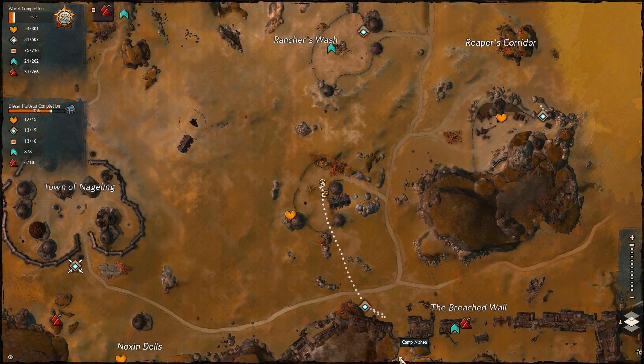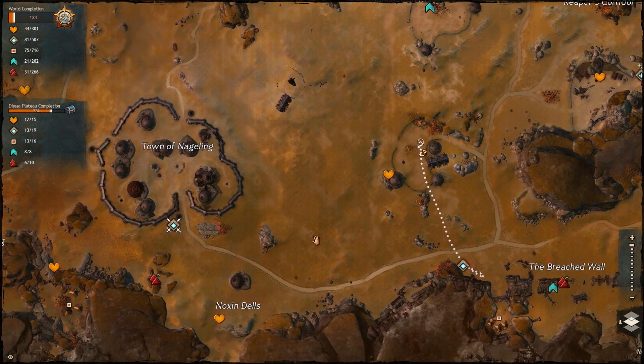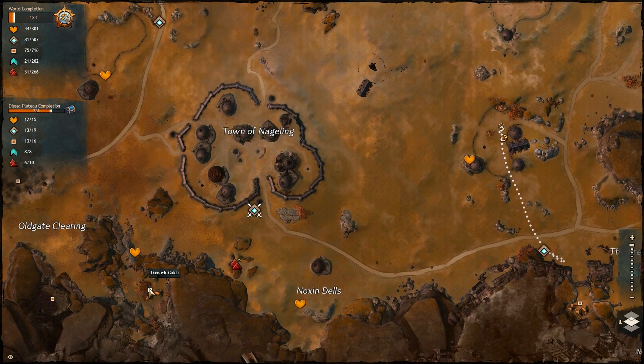Points of interest are rather self-explanatory. These are areas of the map that have something special about them — mostly either where the enemy camp is or some special landmarks.